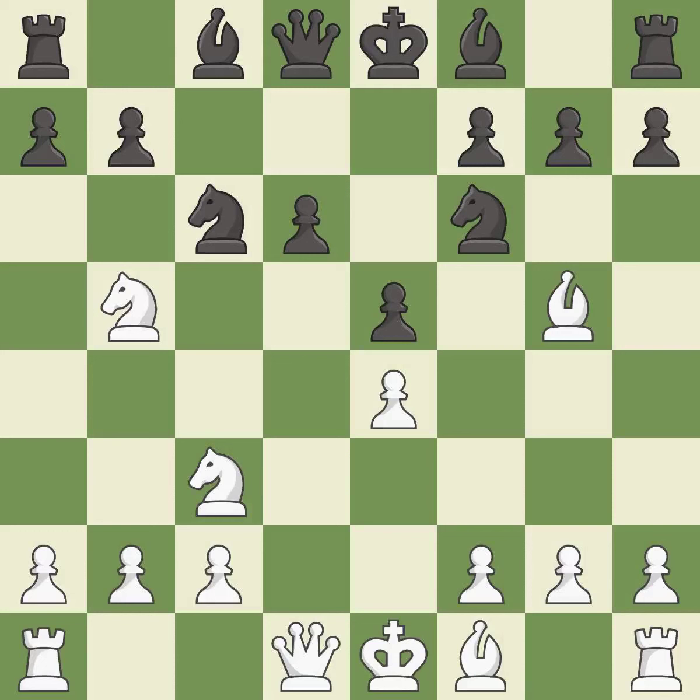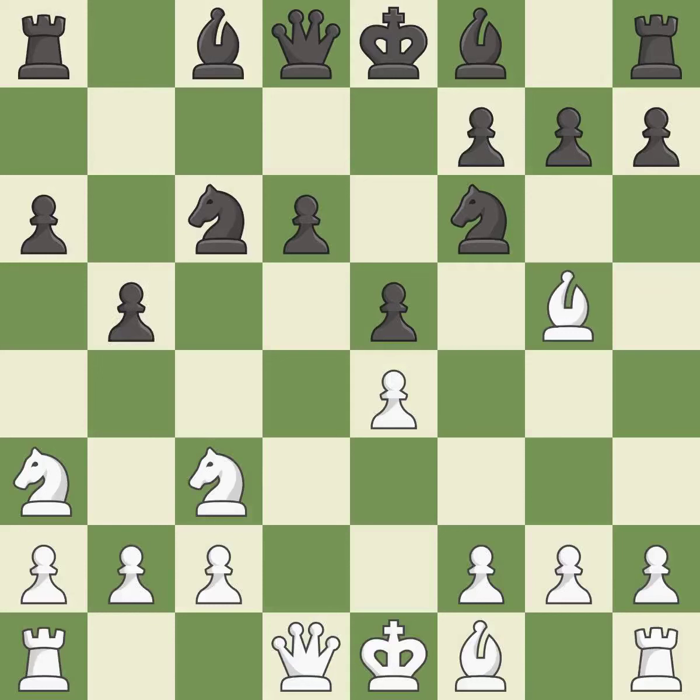Bg5 pins the knight on f6 and threatens Nc3-d5. a6 kicks the knight off of the active b5 square. Na3 retreats the attacked knight; it will look for a new square on c2 after white plays c2-c3 or c2-c4. Nd5 gains space on the queenside and threatens to fork the knights with b5-b4. Nd5 places the knight on a center square and attacks the pinned f6 knight.